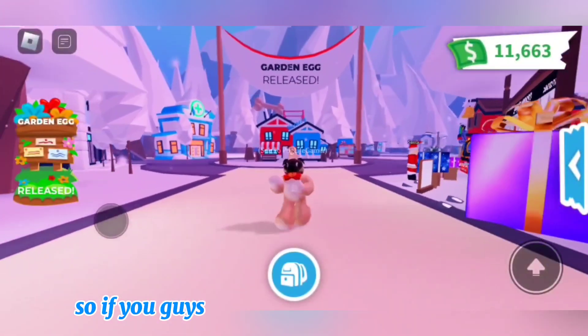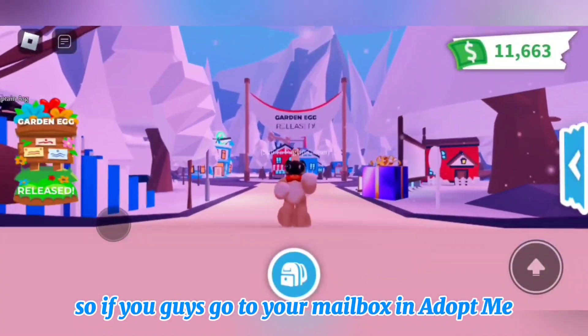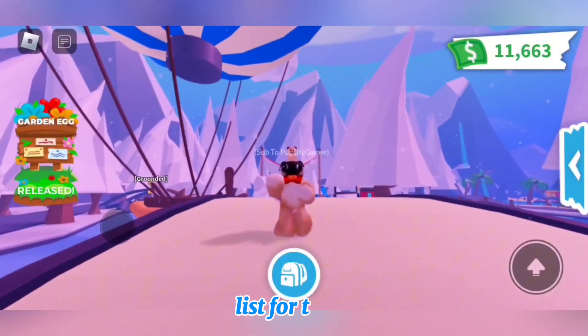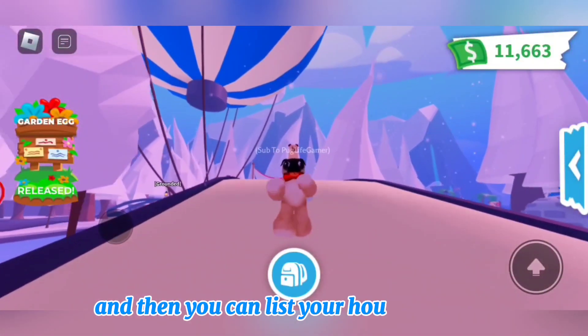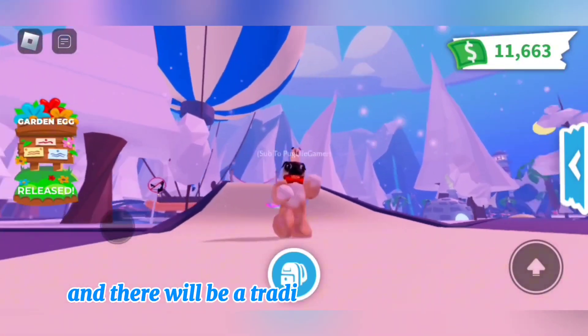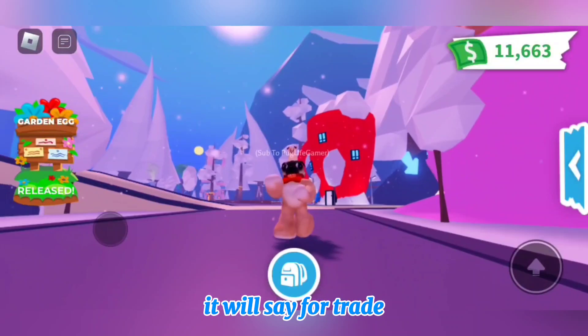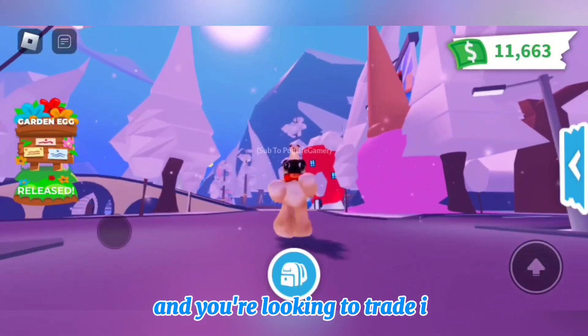That's going to be so exciting, and I'm going to be explaining everything you need to know about the trading houses in Adopt Me. So if you guys go to your mailbox in Adopt Me — it's right beside your house — you will have a new button on Friday called 'list for trade.' You can list your house for trade and there'll be a trading sign outside of your house that says 'for trade.'